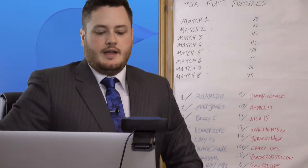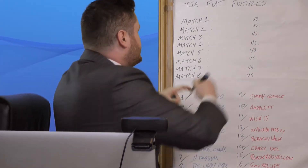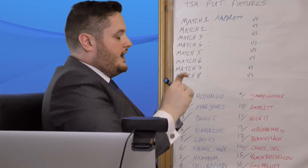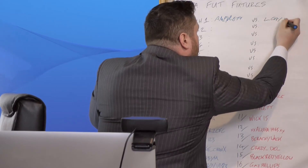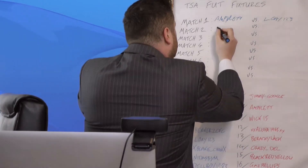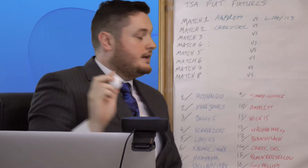Okay, we'll give them a good stir. Our first ball is number ten — number ten is Amflit. And Amflit will play number five — number five is Low A123. Match two: number fourteen, which is Crazy Dell, and he will play against number three — number three is Baggy G.